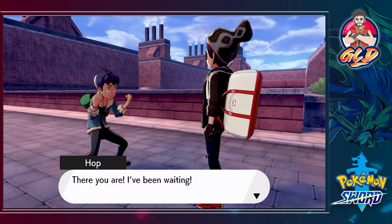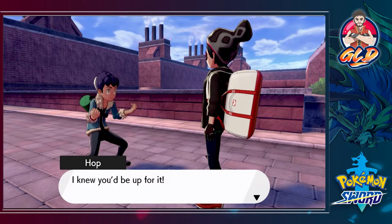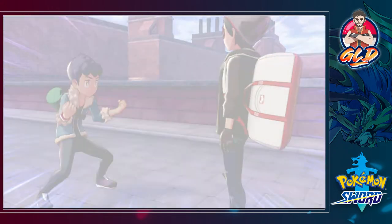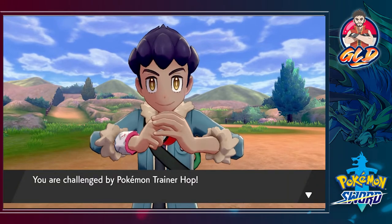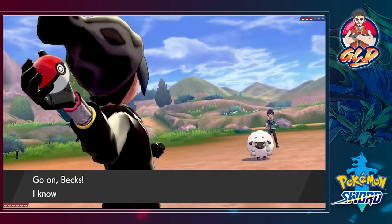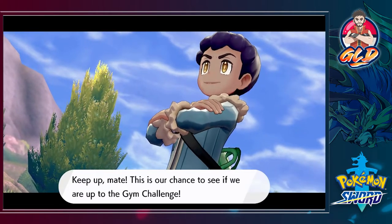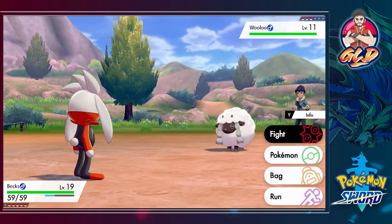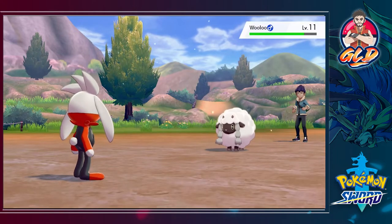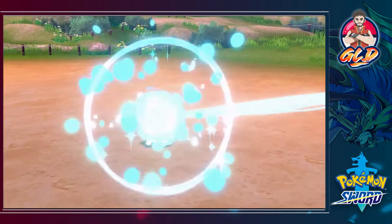This guy's been waiting for us for about two weeks. He says 'Let's have a battle, you and me.' Just like that we are taking on our rival Hop again, and he's going to come out with his Wooloo. Two of my Pokemon are at different levels - Shadow Blade especially, because I caught a different one mainly for the nature and the different kind of Pokeball used.